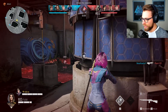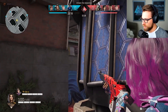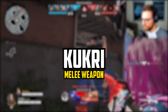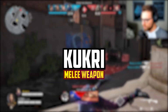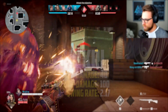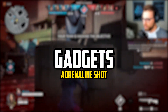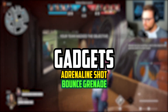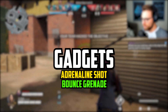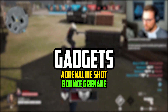For a secondary weapon, she will have access to the P-12K, which is the same pistol as Phantom and Talon use. As for melee, it will indeed be the Kukri that we just datamined. Here are the stats on the Kukri: body damage of 40, throw damage of 100, swing rate of 2.17. Kestrel will also have access to the Adrenaline Shot Gadget, which is the same as Sigrid's, as well as a new grenade called the Bounce Grenade. We just datamined this grenade in our prior video, but it seems like it'll act similar to a frag grenade.